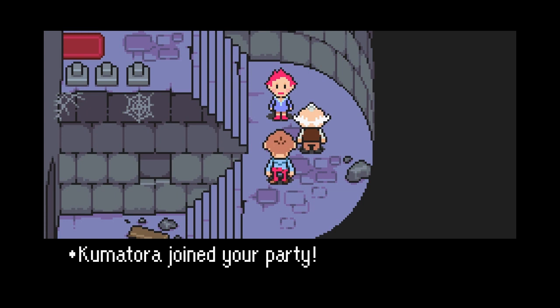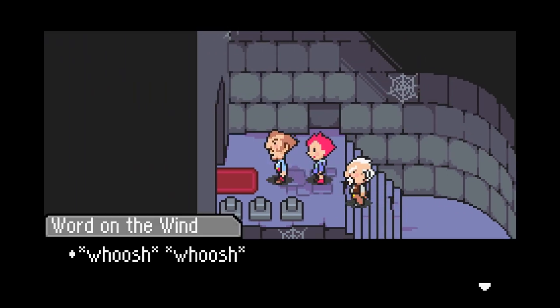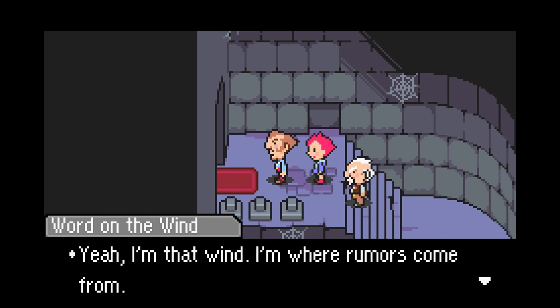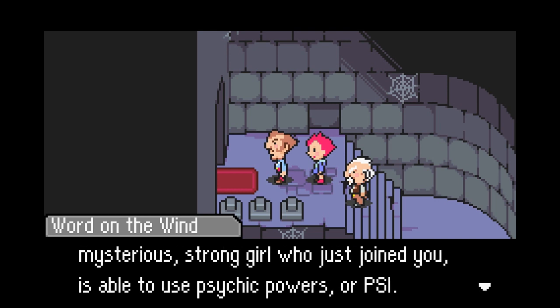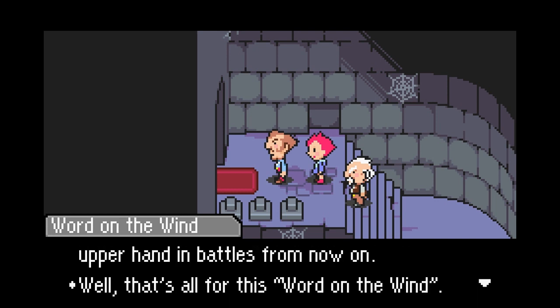And Kumatora has joined our party. So what special skills is she going to give to us? Greetings — I apologize for being so sudden, but you know the phrase 'the word on the wind'? Yeah, I'm that wind. I'm where rumors come from. Rumor has it that Kumatora, the mysterious strong girl who just joined you, is able to use psychic powers, or PSI. If it's true, then you'll definitely have the upper hand in battles from now on. Well, that's all for the word on the wind.